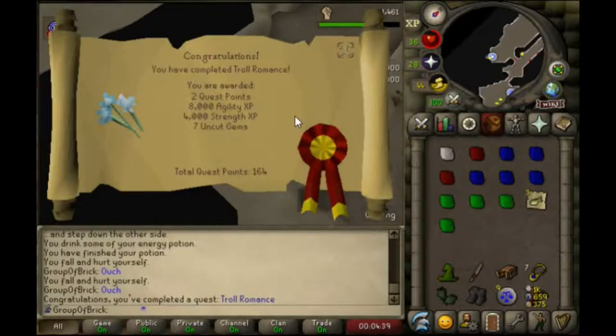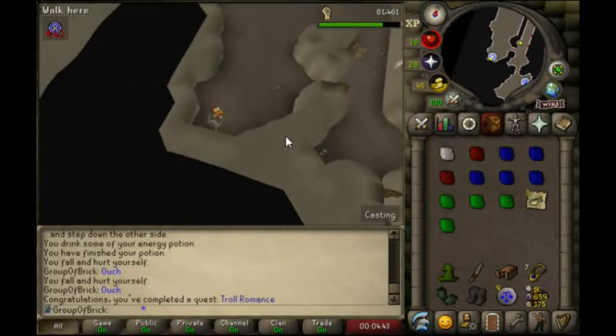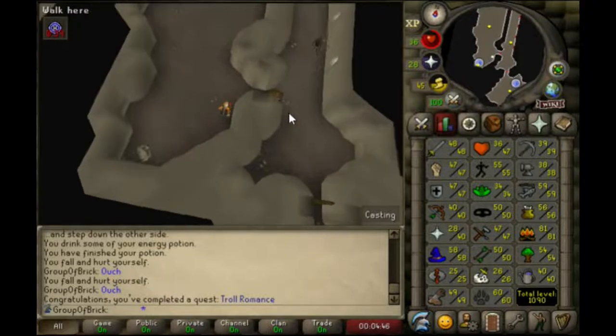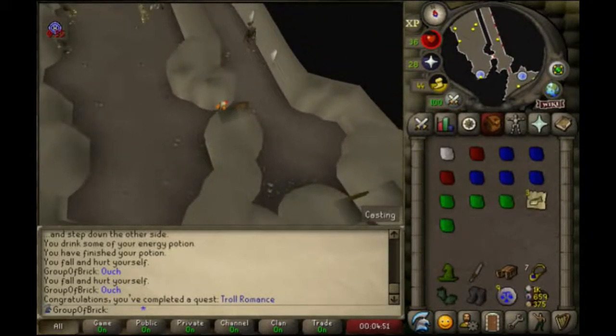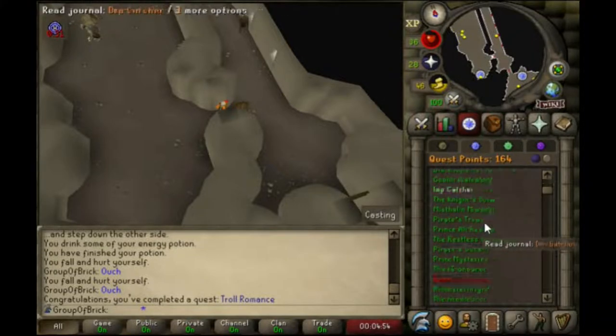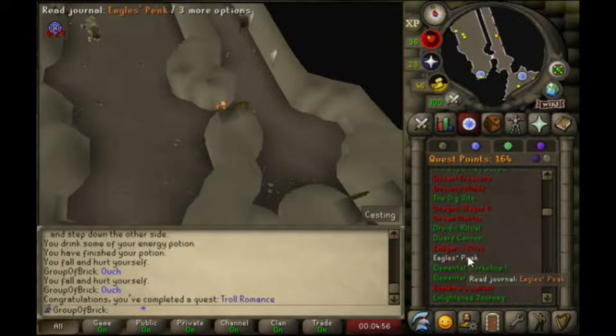Just finishing up Troll Romance here. The fight wasn't that hard — you safe spot it. This agility experience is pretty nice; at 55, half of the way to the level right there. The next quest I'd be completing would be Edgar's Ruse.